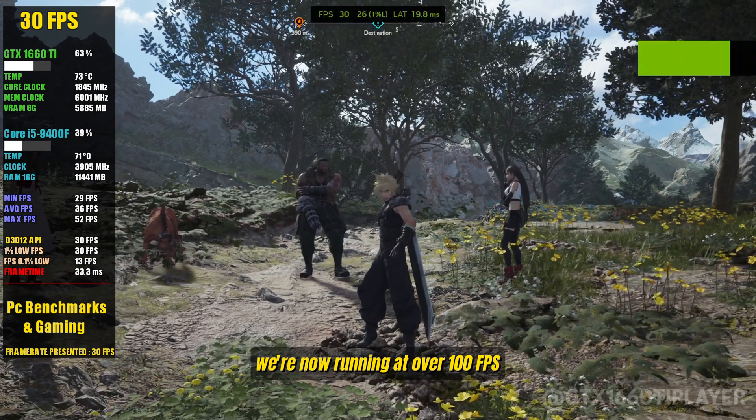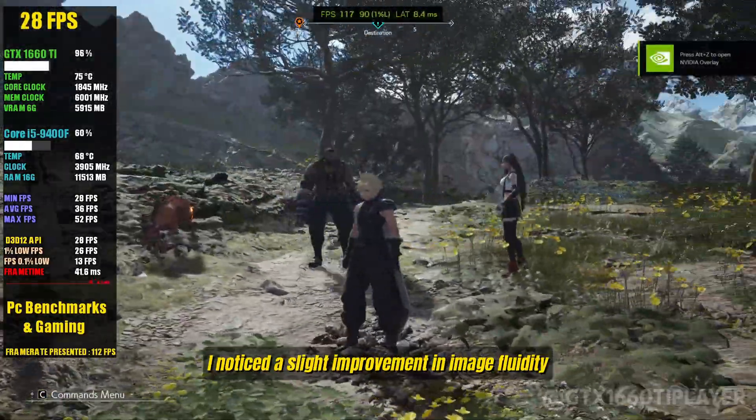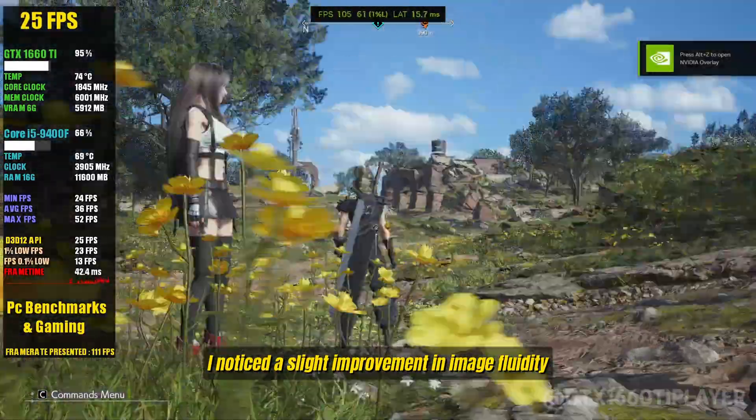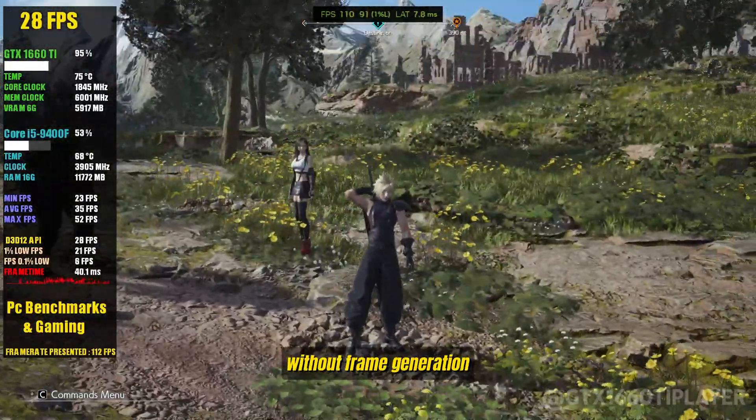Once that's done, all that's left is to click the Scale button and wait a few seconds. And there you have it — we're now running at over 100 FPS. It's that simple. I noticed a slight improvement in image fluidity, but it's still far from the experience of playing at a true 100 FPS without frame generation.